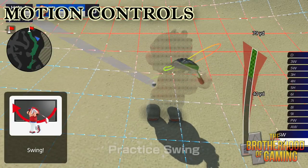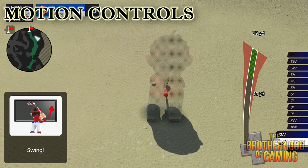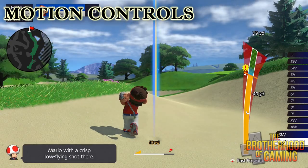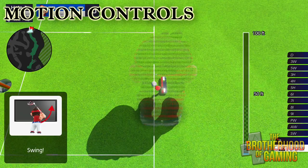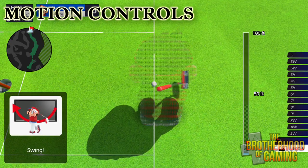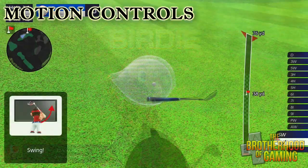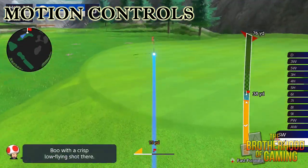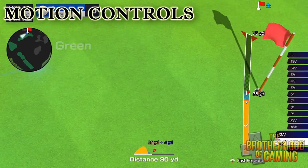A nice thing about this game is that it gives you a lot of different options on how to play it. Not only do you have the standard buttons, but you can also use the Joy-Con for motion controls as well. I know — Nintendo and their motion controls — but it does work pretty well here. You stand in front of the TV, judge your distance, and swing away. However, I do feel that the buttons make the game a bit easier to play, so if I'm ever in the mood for a challenge, that's when I would bust out the motion controls.